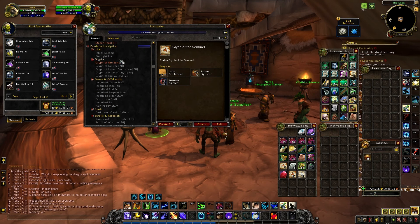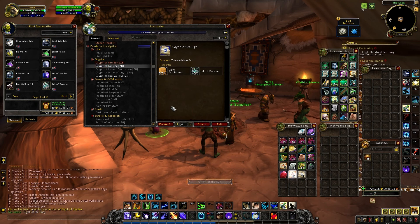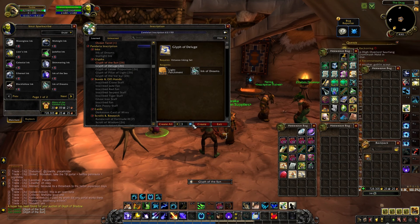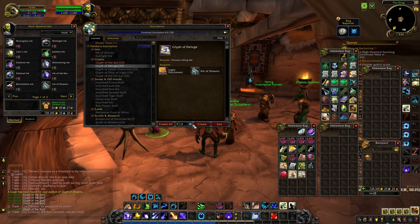I've just been pumping out glyphs left and right. I'll probably break a million tomorrow morning because I've got about a hundred and seventy glyphs on the auction house at this point and I'm just gonna keep making more. Look at my experience bar — I'm halfway through level 115 and I've done almost nothing but gather herbs and level inscription.